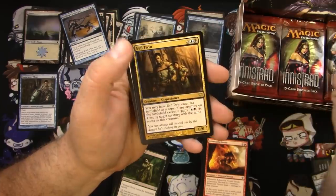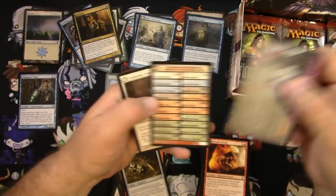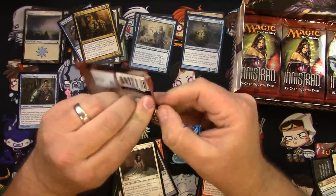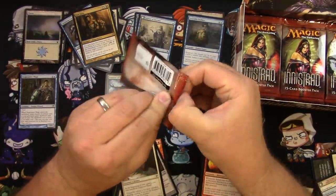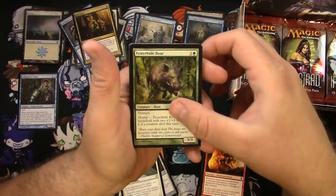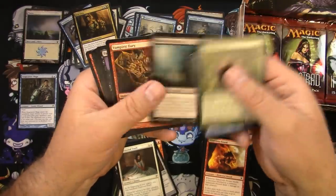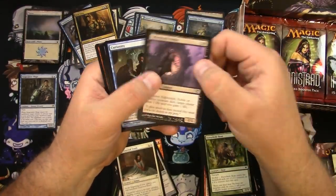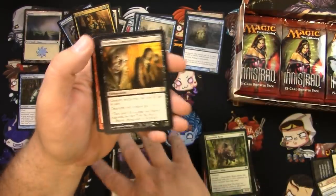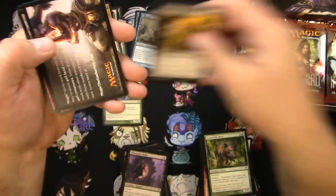Got a multicolor Evil Twin — cool little shapeshifter — and a Cloistered Youth. I just clipped my fingernails so they wouldn't look terrible on camera, but now I can't open these packs easily — catch 22. Make sure we're still in focus. Falkenrath Noble — like a really expensive Blood Artist — and a Heartless Summoning. I always thought this card was cool too. Just love zombies — who doesn't love zombies?